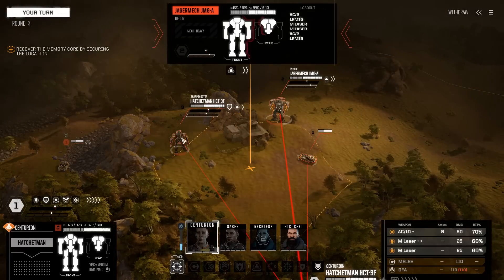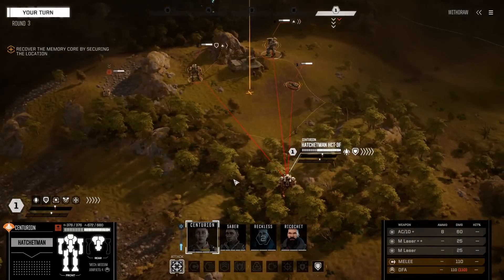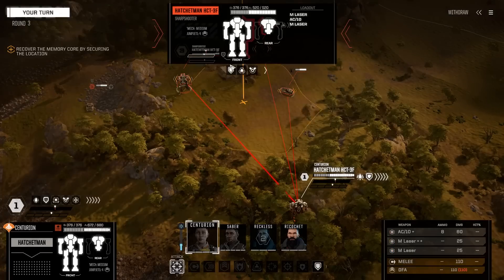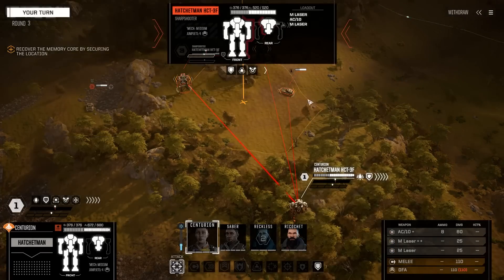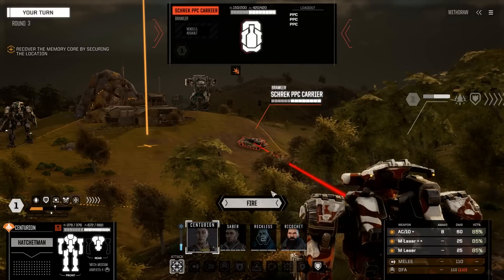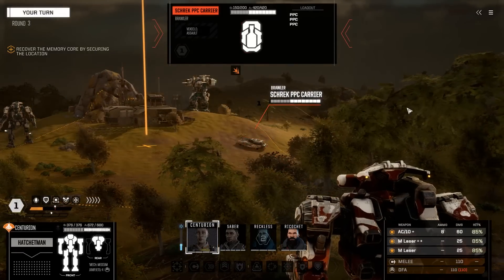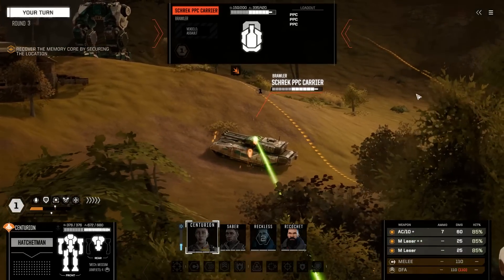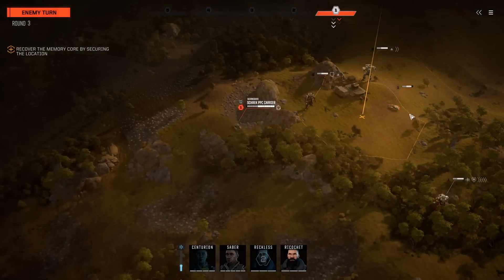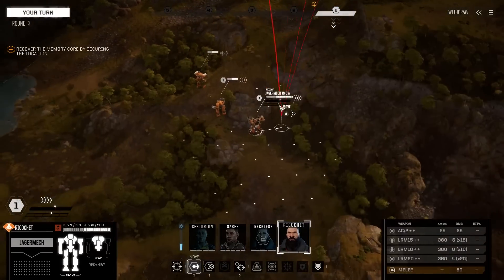Looking at the enemies: they have a Hatchet Man with a pretty standard loadout — probably not quite as good as mine given all the pluses — and a pretty standard Jager Mech. We want to take out the PPC carrier first, but we're putting ourselves in a position where the Hatchet Man might be able to reach us. Of course the autocannon hit the front armor, but at least we hit with multiple shots — down to five health. The other tank moved into cover, not ideal but not a big problem.